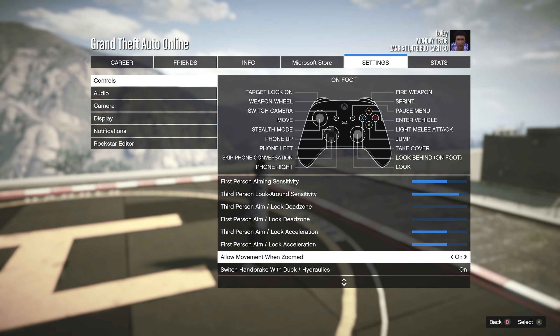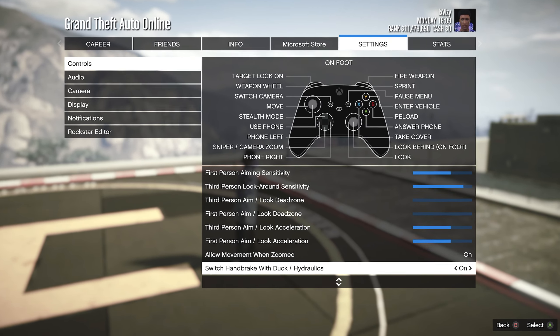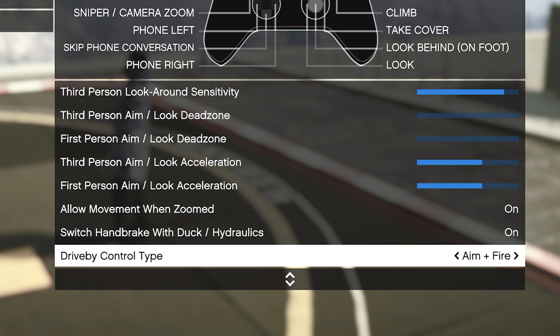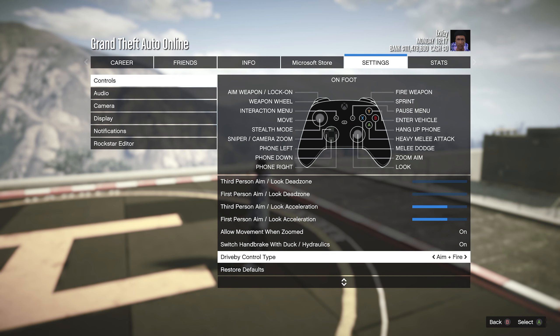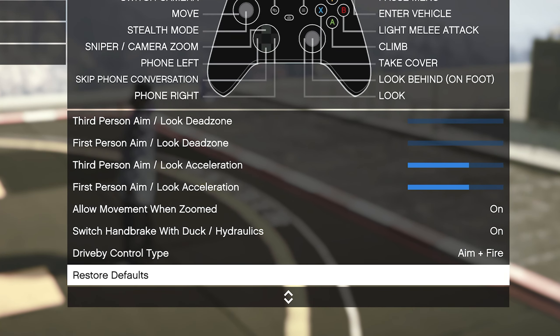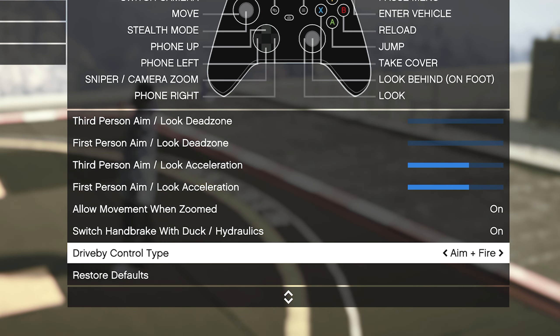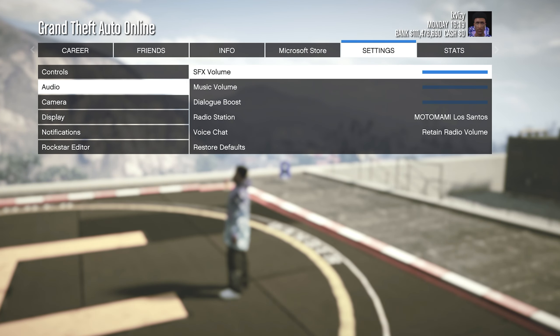By far one of the most important settings to change is Allow Movement When Zoomed — make sure this is turned on, as it allows you to move your character while using a sniper or something with a scope. Underneath this, we have Switch Handbrake with Duck or Hydraulics; I like to turn this on as it reminds me of the old Xbox days where instead of pressing A to duck, you use your handbrake. Finally for the control section, we have the Drive-by Control Type — I have this set to the default Aim Plus Fire, which gives me more control to aim and then shoot separately.